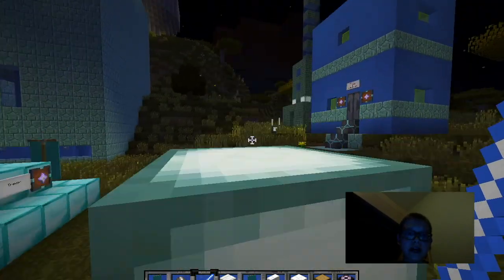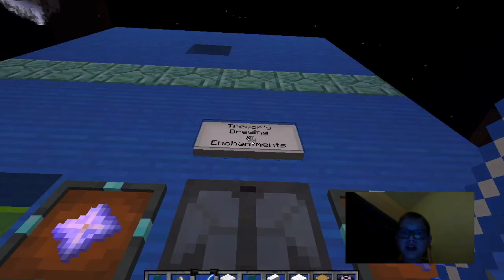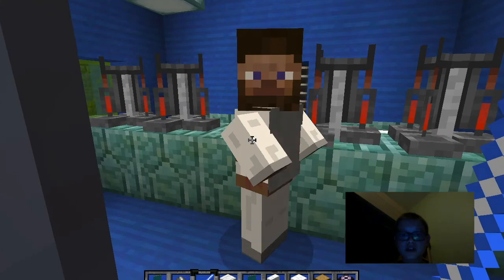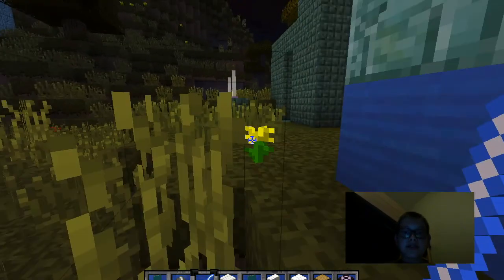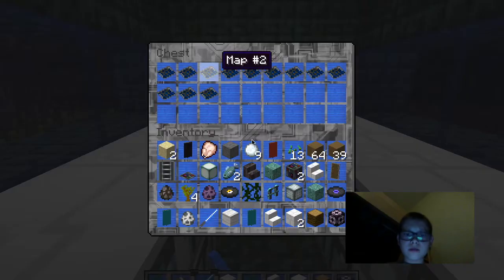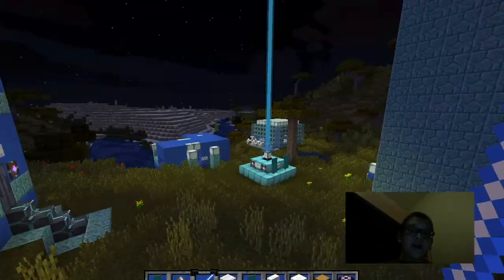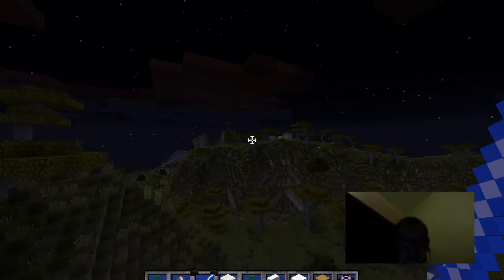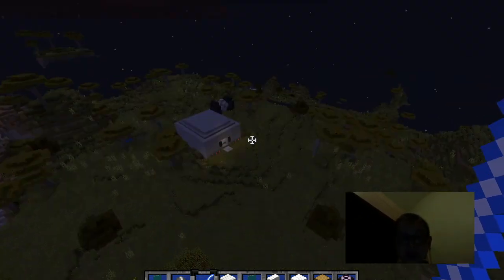Over here we have an enchantment and brewery shop, basically — brewing and enchantments. You go in there, there's a villager, a little bed up on top and a little place to live. And then here's just an archive center, which basically has a bunch of records and gem maps. Anyways, that was the little city, but that's not all. Let's move on to the imperial base.